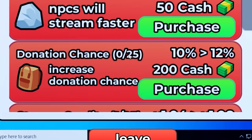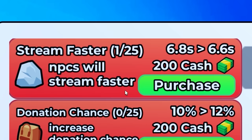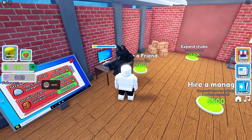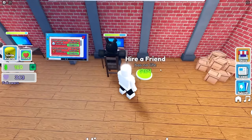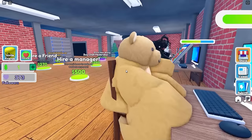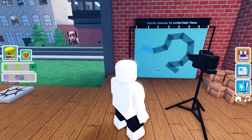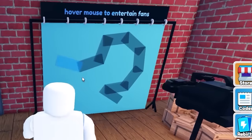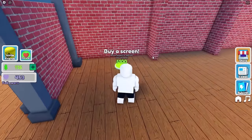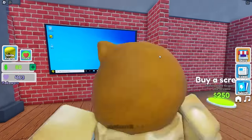I can hire another friend or upgrade donation chance. Let's get stream faster so NPCs make me more money. For four more dollars I can get another friend - let's do it. It's Vitamins Fat Teddy - he's so fat and chunky and cute! I can just stand here and get money this way. We have a screen for 100 dollars - allows people to sponsor your streams. Buff Doge is sponsoring me! Thanks man! My name is CringeCraft - that's actually a good streaming name.